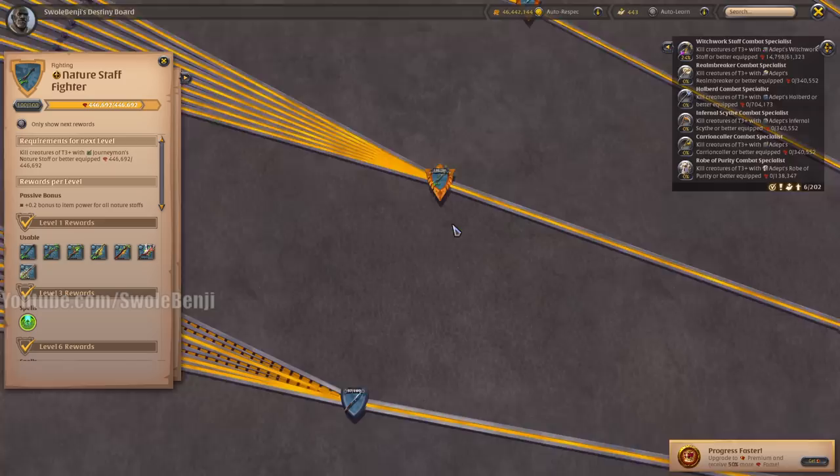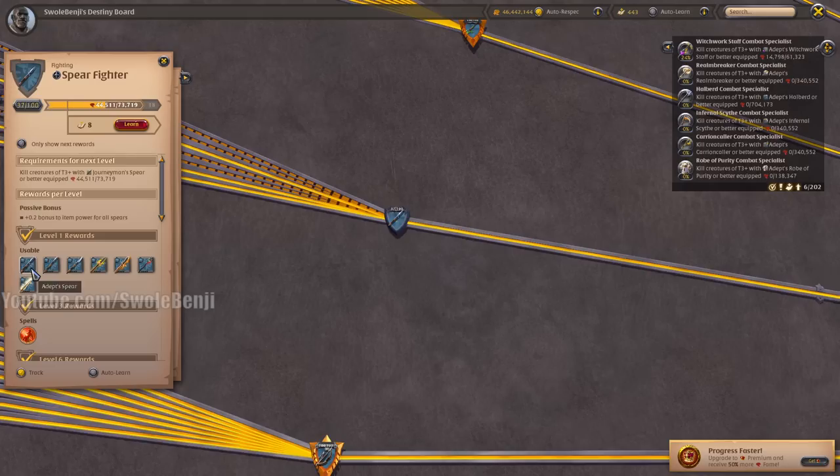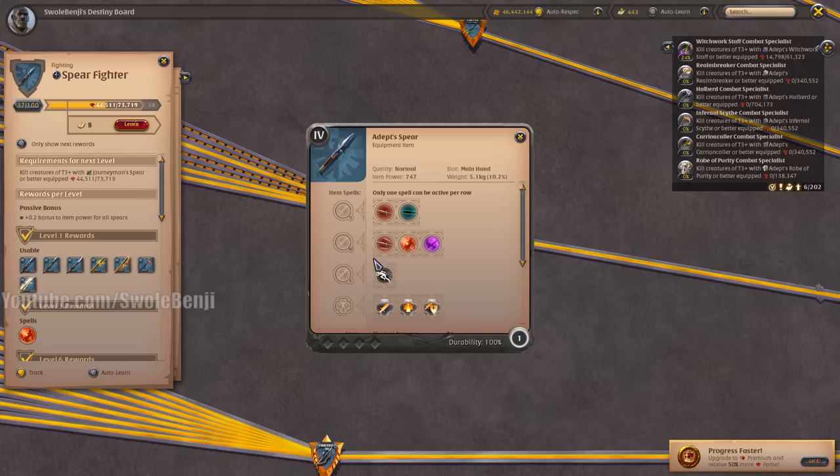Moving on to the Spears — they're okay. They can do a lot of things other weapons can do, but they don't excel at them. They're like a jack-of-all-trades weapon. The regular Spear has a good movement ability, deals a good amount of damage, and can be annoying to fight against.